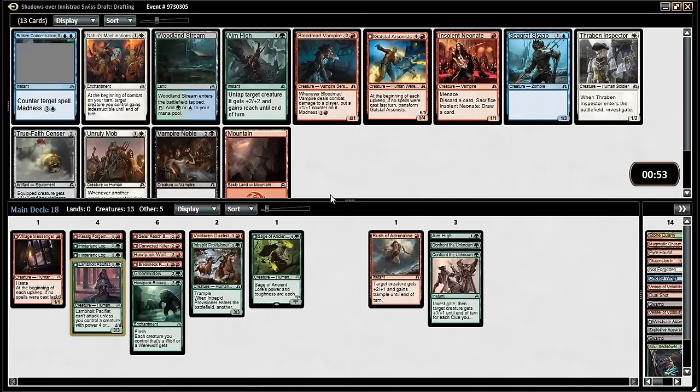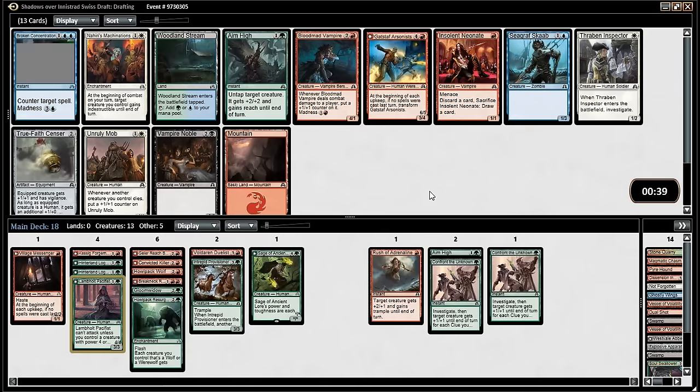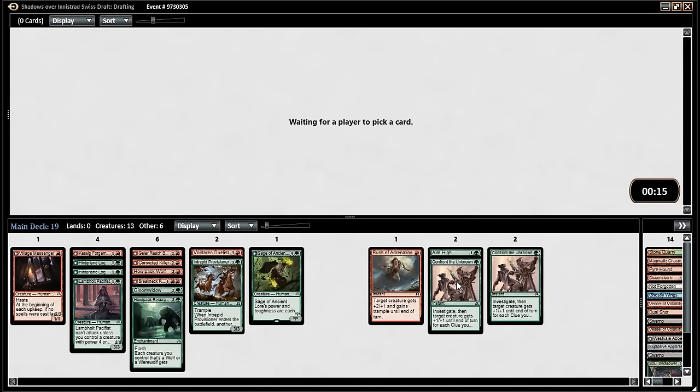I almost want Aim High. We have one Aim High and two Confronts. I'm not a huge fan of the Confronts right now — I think they're not making the cut. Plus one plus one so rarely turns a losing combat into a winning combat — that's not true. Plus two happens so much more often. Actually you know what I want? I might want a fight spell — a lot of humans around though. Maybe it's just not good enough.